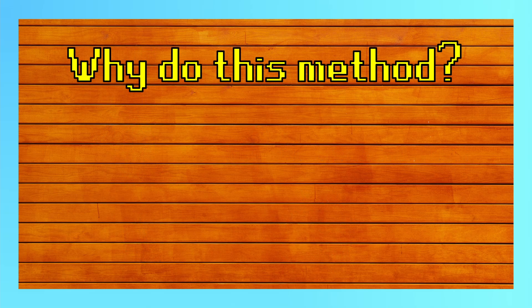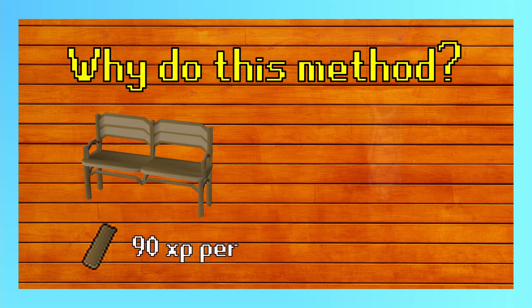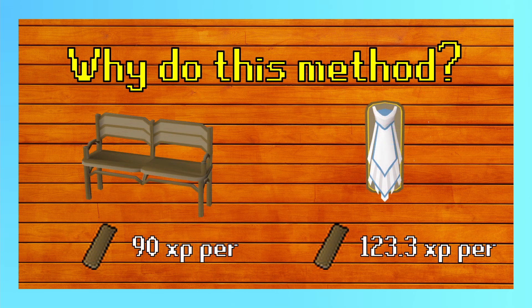This method is a great way to train construction as you gain more experience for each plank than normal. Usually you'd gain 90xp per teak plank, but when making mythical cape racks you get 123.3xp per plank. This means you'll have to use fewer planks and will save a lot of money.